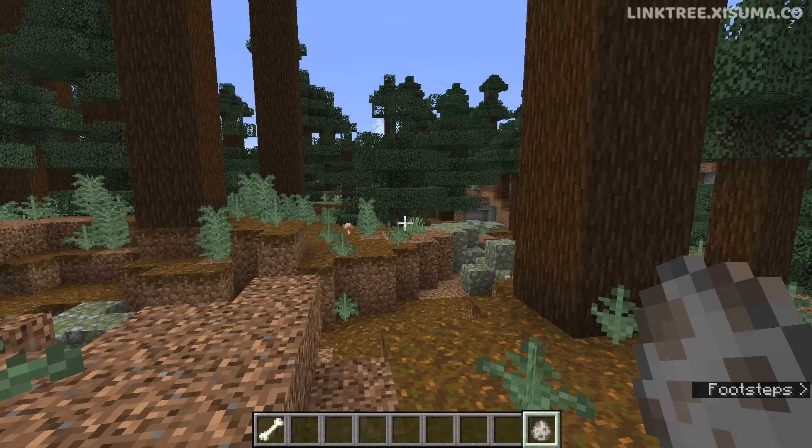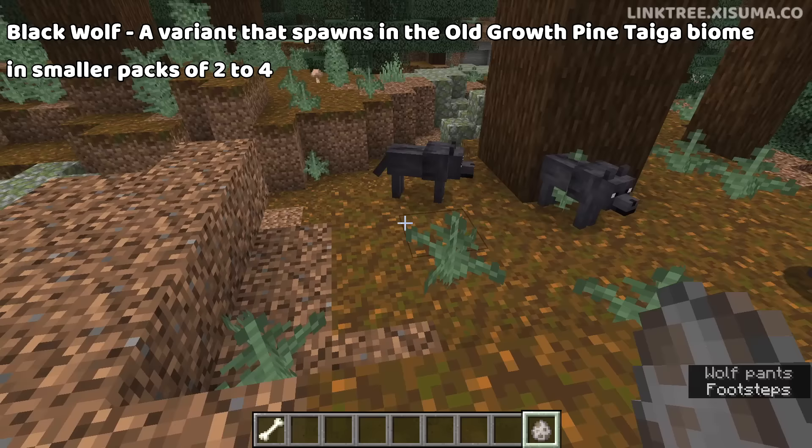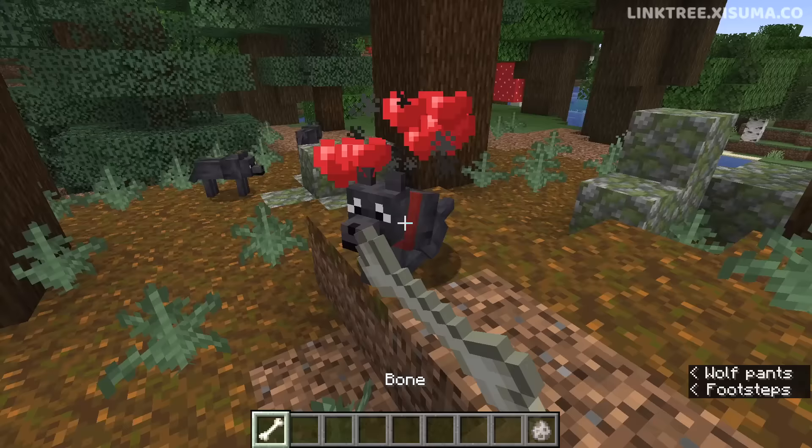Now we are in the Old Growth Pine Taiga, which is very similar to the last biome we were in, and this is where you can find the Black Wolf. Again, this is another location where wolves used to spawn, and these ones are in smaller packs of two to four. Let's see those cute eyes. There they are.